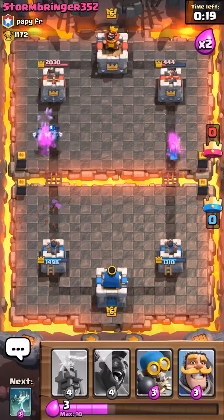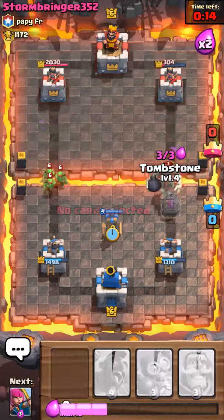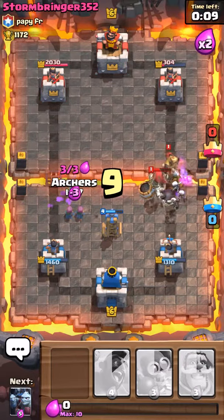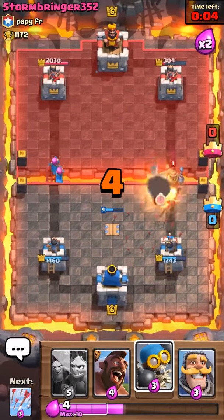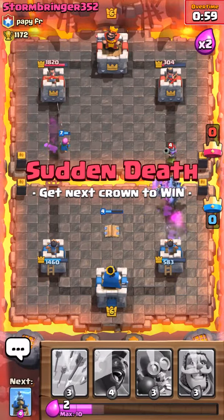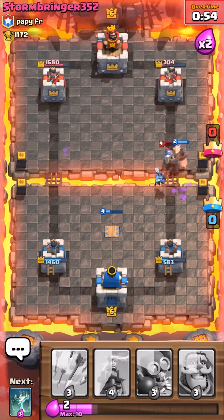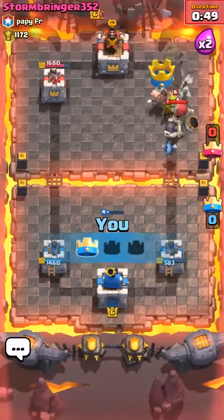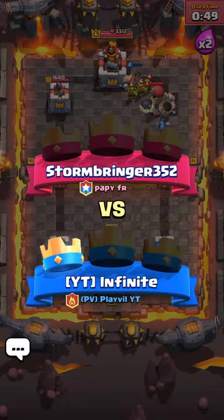I just wasted those arrows there. Put down this Tesla. He's getting a few damage done to that tower there. I'm going to use the Hog to just run past the Musketeer and try to take down that tower. So we got the win there — right into overtime, 11 seconds into overtime.